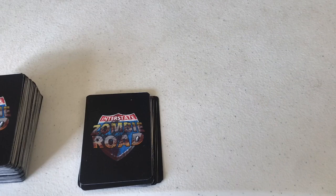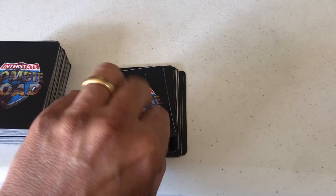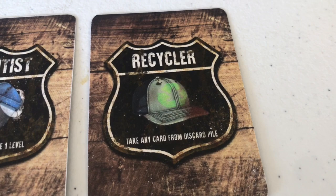Let's do a quick setup. First, we choose three characters — you can pick or randomize. I've always done random. The top three are: the cop, who can upgrade a weapon one level; the scientist, who can downgrade a zombie one level; and the recycler, who I've never played before. The recycler's perk lets you take any card from the discard pile — that sounds useful!